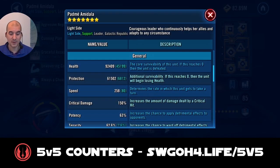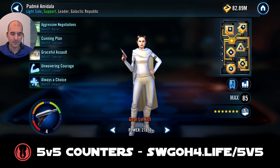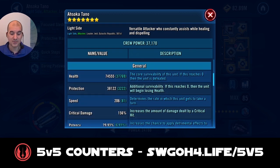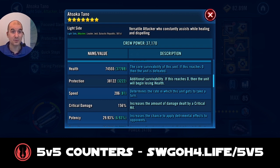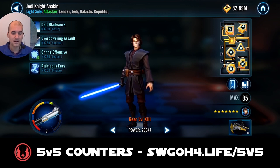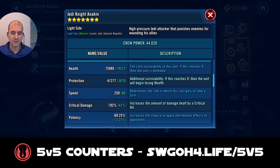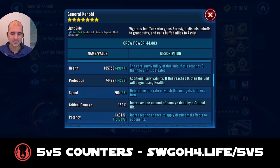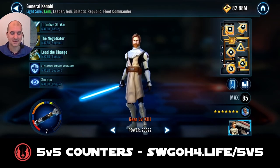My Padme is Relic 4 modded for health, so she's over 90k health. Ahsoka is also Relic 4 - normally I have her modded for critical damage, but because she was quite squishy and sometimes couldn't survive all the AoEs, I changed her mods to a max health set, bringing her to 74k health. Remember protection up is based on your health, so this was enough for her to survive all the attacks. I have Relic 7 Anakin modded for offense, and Relic 7 Kenobi modded for health and defense with over 100k health, so hopefully he'll be tanky enough to survive thanks to the protection up.